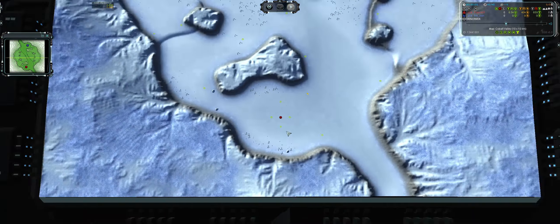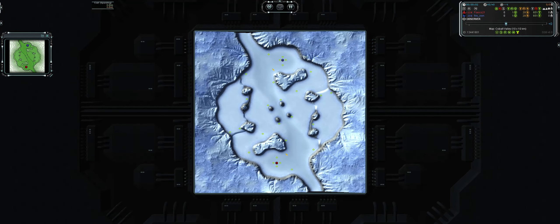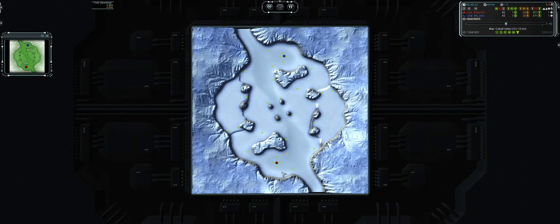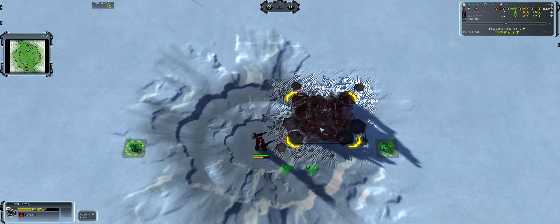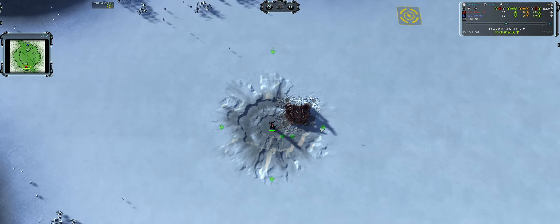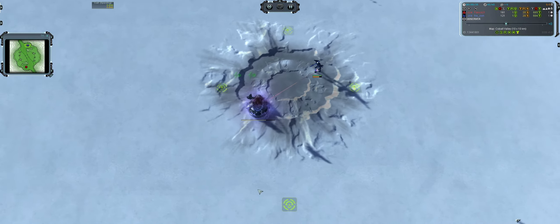I'm playing Cybran, he's playing Seraphim. The mantra of today's battle is: leave your base, get out of your base. On this map I'm working on two things: increasing my awareness of reclaim, and watching what my opponent is doing. It looks like he's going land-first and power — I don't think he's even queued up a MEX yet.